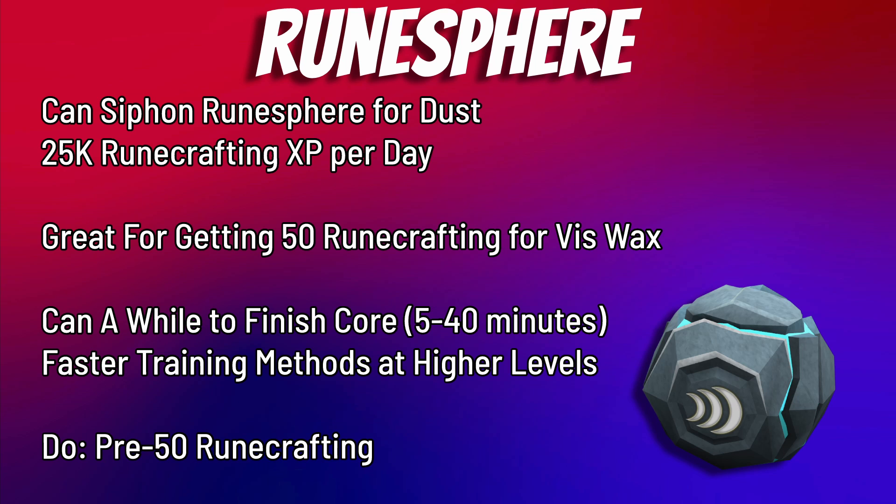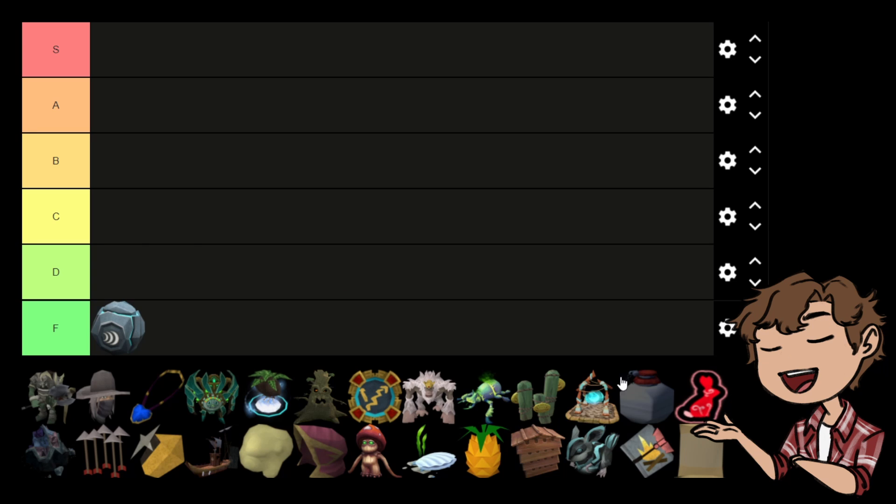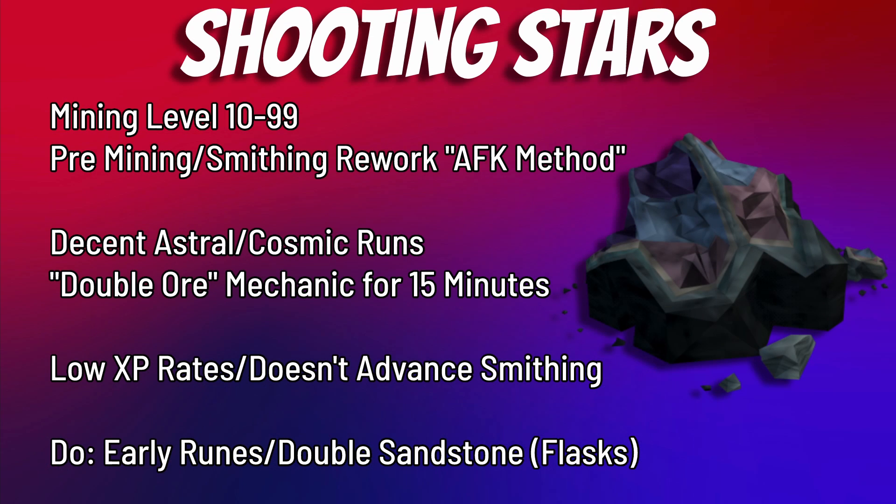It takes about five minutes to siphon for maximum rewards, which is quite efficient per hour. However, getting a soul rune sphere takes about 40 minutes for all layers to come off, drastically reducing experience per hour. In conclusion, it falls off pretty hard — do it until 50 Runecrafting and then drop it. Definitely F tier.